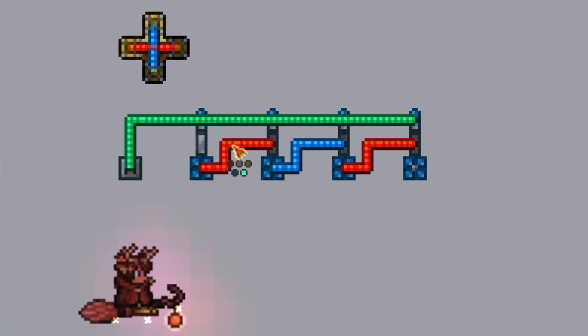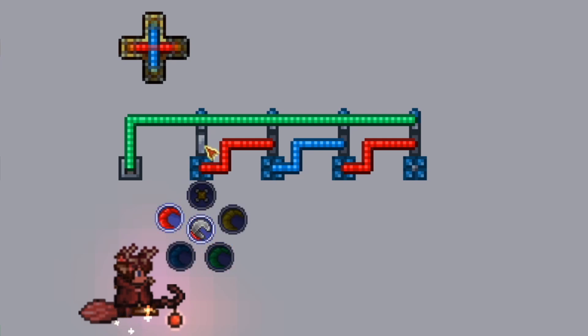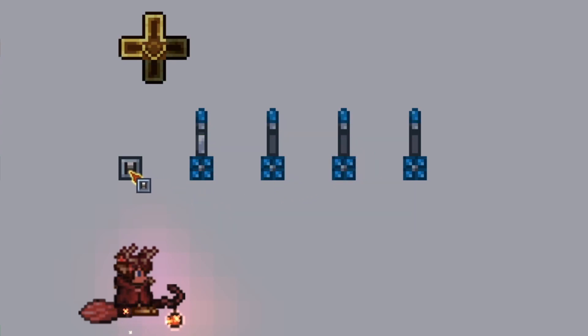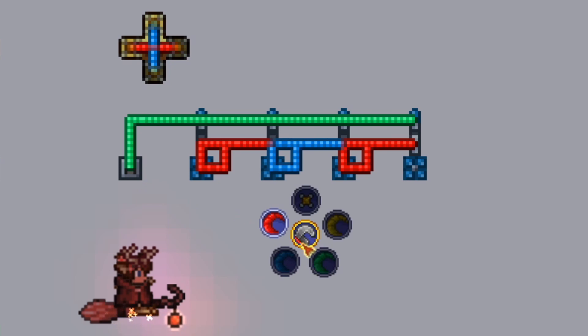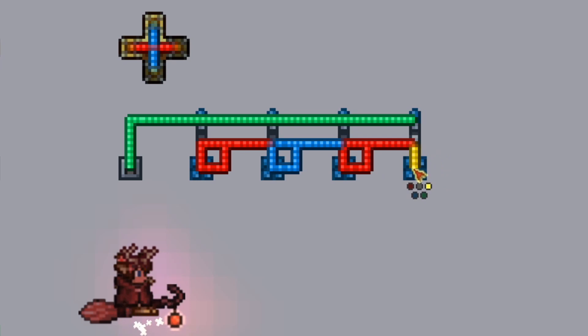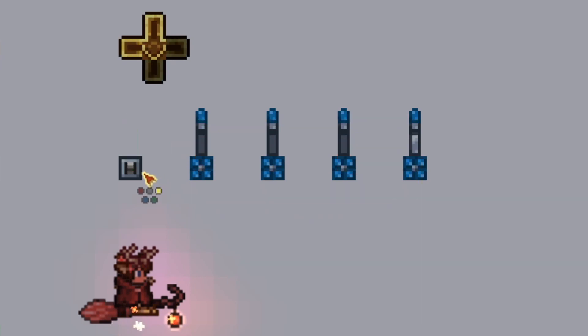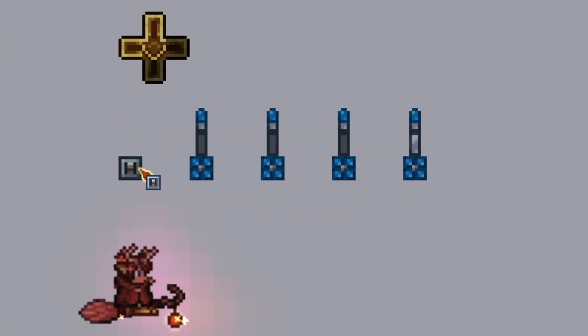Instead of the wire only triggering the next one in line, we want it to also trigger itself. To do this we just place down a single wire of the same color on the logic lamp that's above the logic gate that gets triggered. It seems to work, however if we keep pressing the switch nothing is going to happen — we want it to loop back around. To do this we can just connect the last logic gate to the first logic gate, just like how we connected the other logic gates, and now we see it also loops. Here we have our finished shift register.